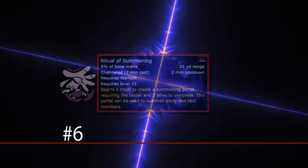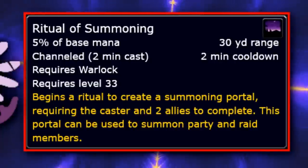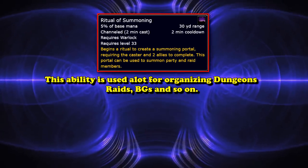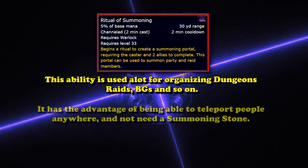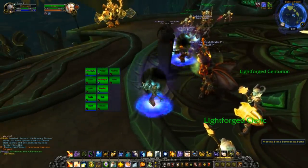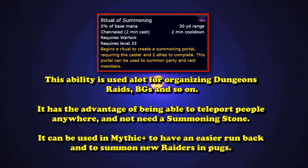At number 6, we have the Warlock ability Ritual of Summoning. This is one of the most common and fastest ways to transport players around the world in WoW. The flavor text reads: "Begins a ritual to create a summoning portal, requiring the caster and two allies to complete. This portal can be used to summon party and raid members." Ritual of Summoning is used ubiquitously throughout the game, from raids to battlegrounds to the open world. It lets you summon people anywhere — even deep inside a raid or dungeon — preventing you from having to run all the way back to the entrance.